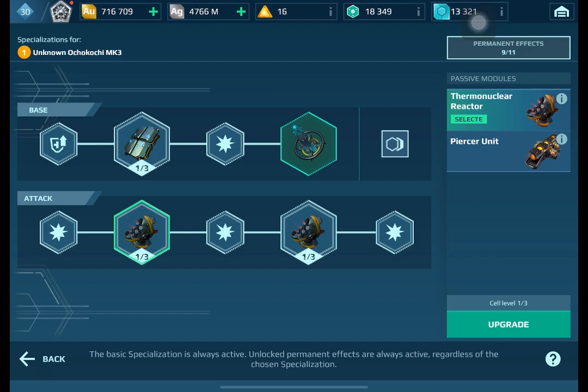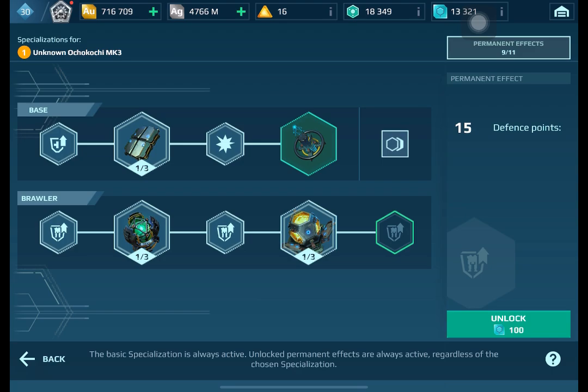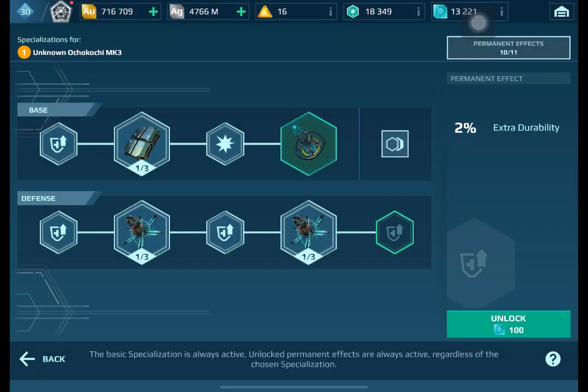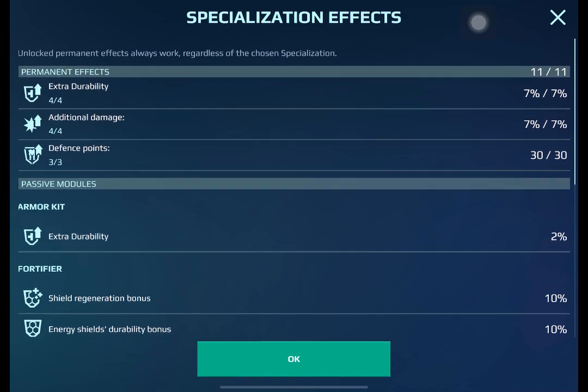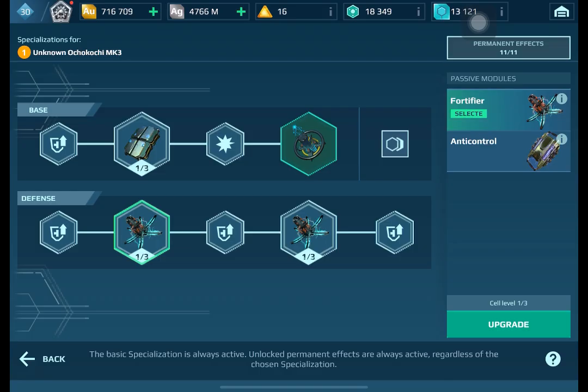Now we've unlocked everything, including the full potential nodes for brawler and defense. As you can see, we've unlocked extra durability for 7%, additional damage for 7%, and defense points for 30%. Those are the permanent effects.